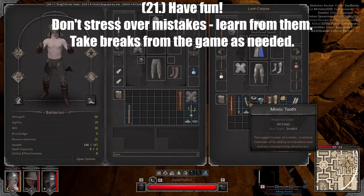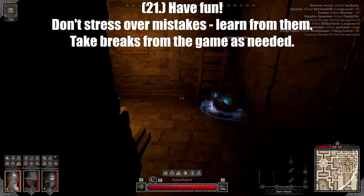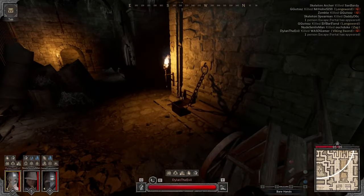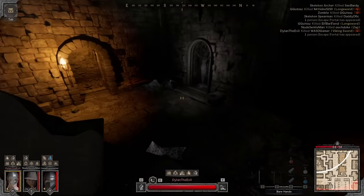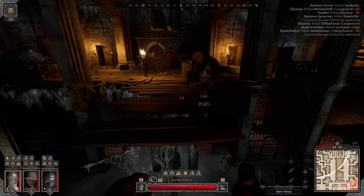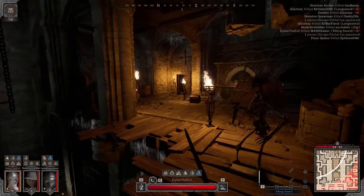Tip number twenty-one, the final tip: always have fun. If you're getting frustrated with players killing you, take a break from the game. When you play frustrated, you're not going to have fun and you're not going to be able to learn and get better. Frustration and Dark and Darker don't mix well. Approach the game with a different mindset — keeping a positive attitude is the key to getting better and enjoying the game overall.